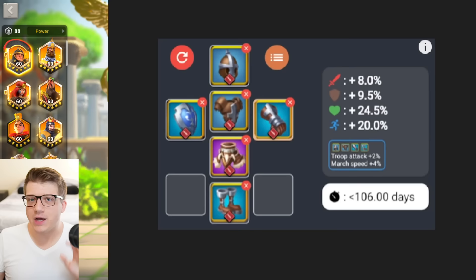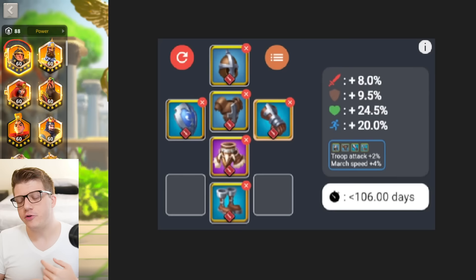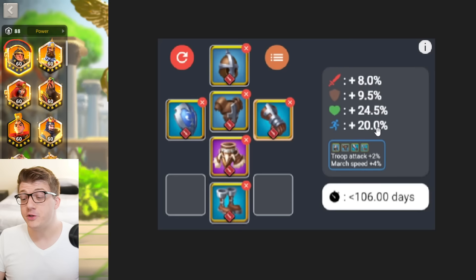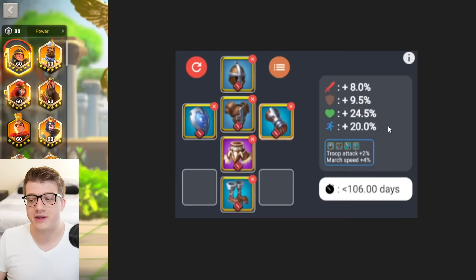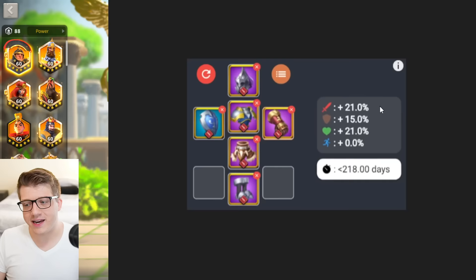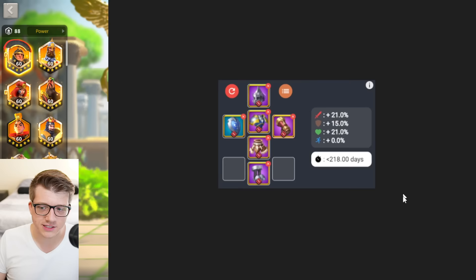For infantry equipment, consider how much you're investing in this march. If it's your least important march, going full Windswept gives a lot of infantry health and 20% bonus march speed, which is crucial for infantry — a really cheap and easy way to get them on the field. Alternatively, go all purples except a blue shield, all talented — slightly less health and no march speed, but way more attack and defense. It's up to you, though march speed is definitely worth considering.